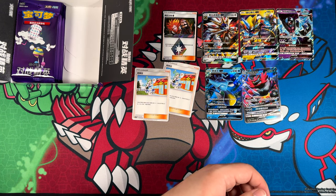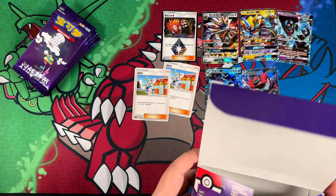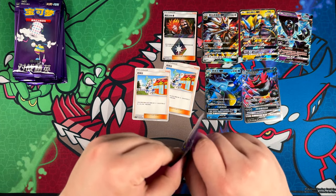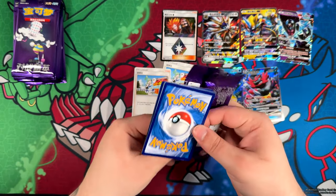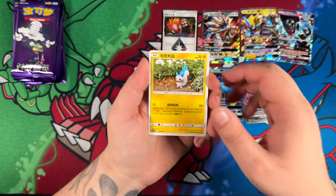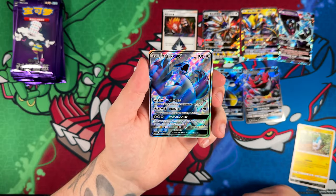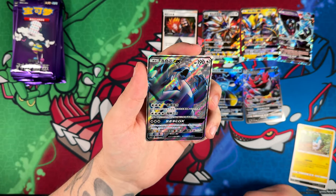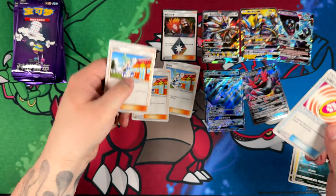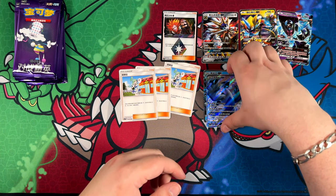I think I just remembered the name of one of these trainers right here. Let's take the last remaining booster packs out and clear this booster box off the table so we have a bit more space to work with, and then let's just rip these open and see if we can't pull anything really really good. Oh — there's our super rare! A Lugia GX! That looks really, really cool — not gonna lie, that looks super cool.